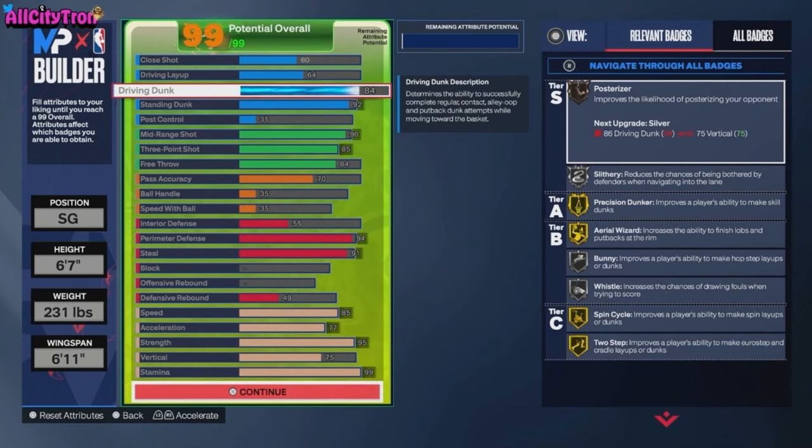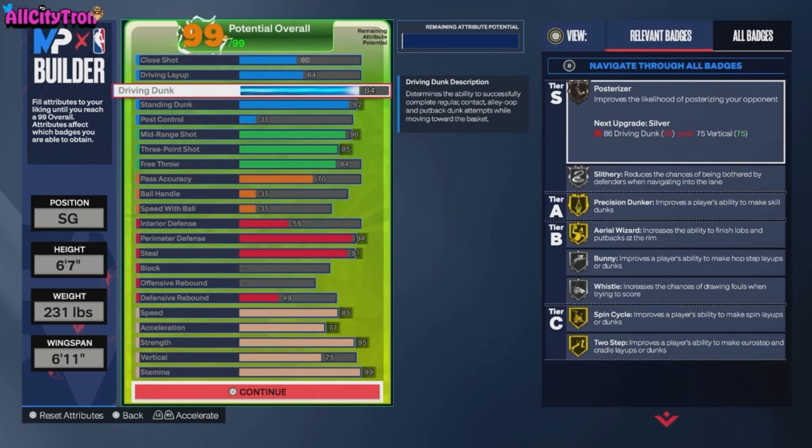Here we have it y'all — here's the build. This build is absolutely goated. It's a shooting guard, six foot seven, 231 pounds, six foot eleven inches on the wingspan. I'm gonna go slowly down each category as to why I did what I did with each attribute.